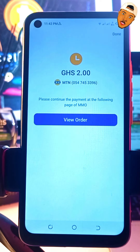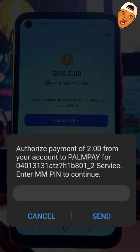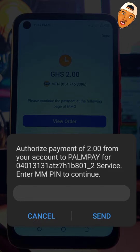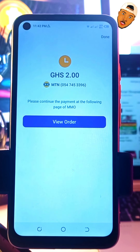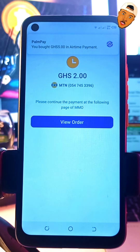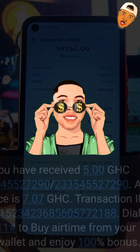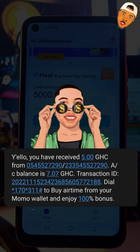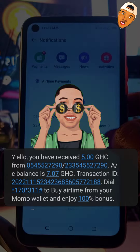It's loading — the GHS2 payment is pending, please continue. I'll enter my mobile money PIN to approve the payment. I've been able to approve it, and you can see on the phone I'm using for recording — the alert shows GHS5 airtime received. I paid only GHS2 and ended up receiving GHS5 airtime, as you can see on the screen.